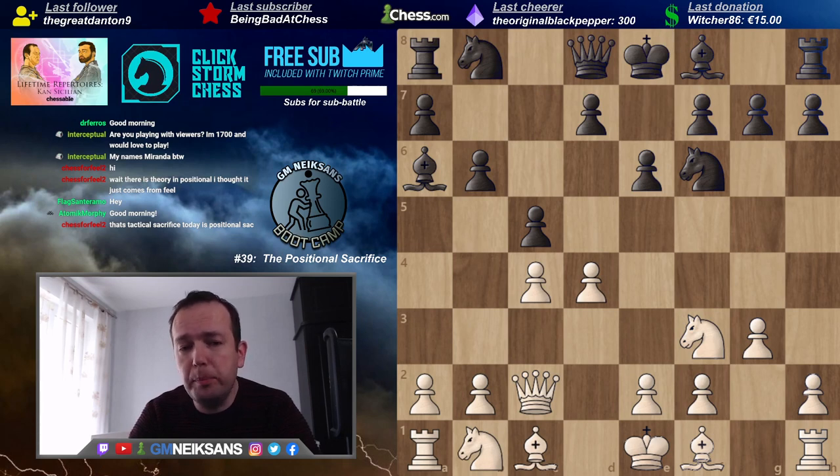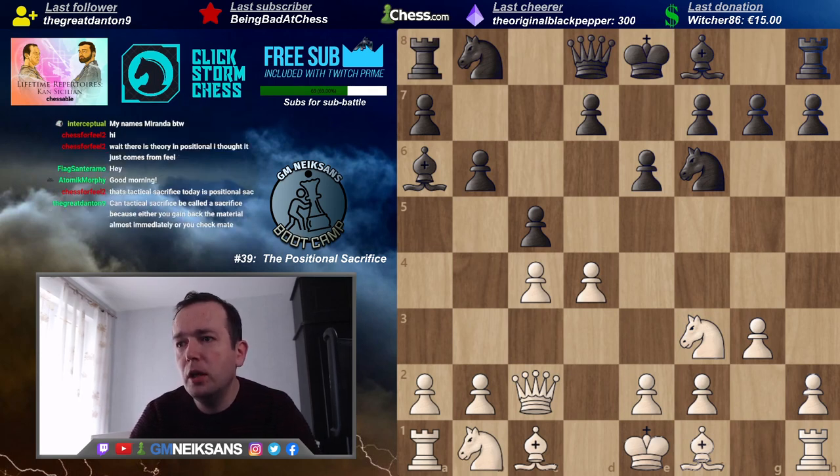The next reason is also quite important: sometimes we sacrifice a pawn to ruin the opponent's pawn structure. It's a long-term game — we sacrifice a pawn in exchange to ruin the opponent's pawns, to weaken his position, to get an easy game, and then in the long term we try to outplay him. It's not really linked with playing for checkmate.